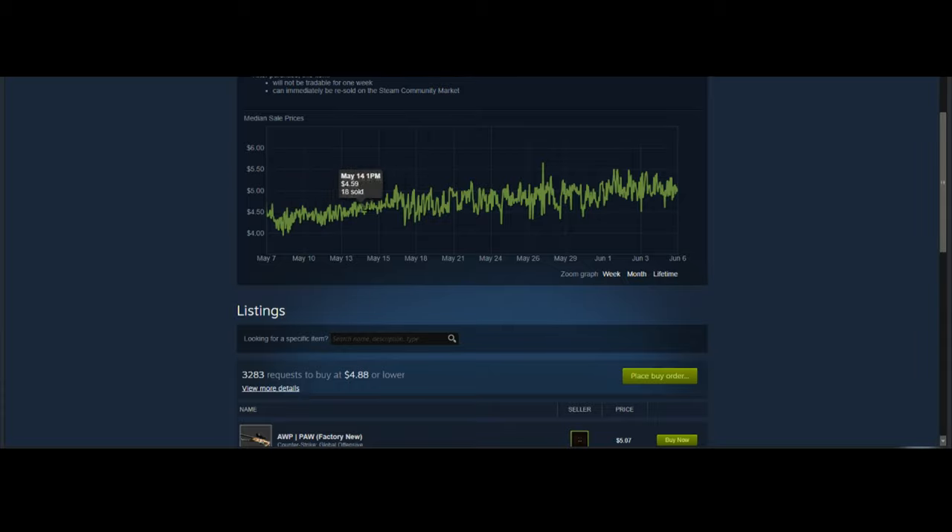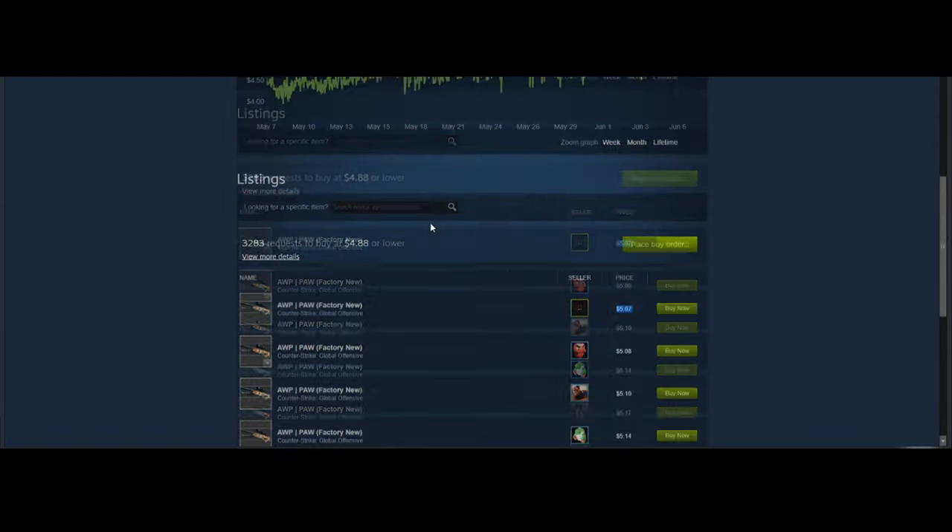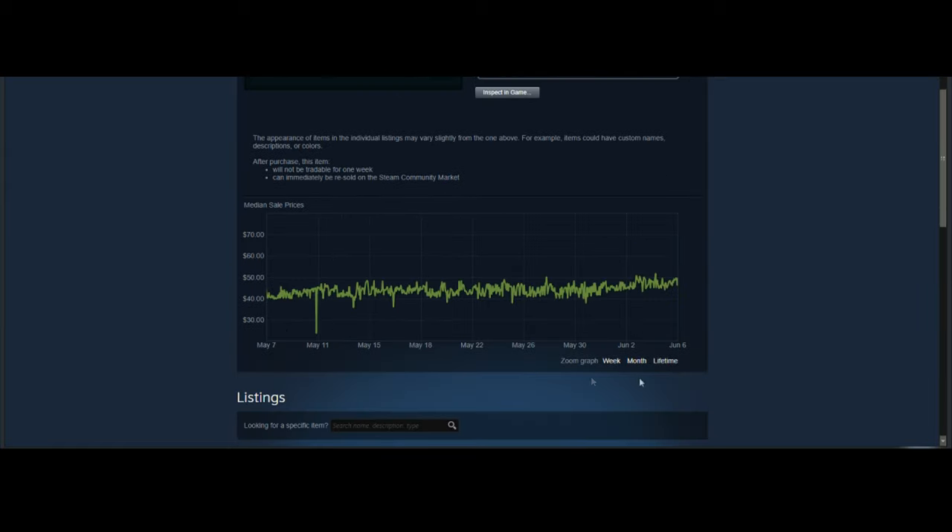The third skin on this list is the AWP Paw — a really good option for pretty much the same reason as the others: high volume, a lot of them in circulation. A lot of people go for the AWP Paw as a play skin, especially those who don't have a ton of money to spend. This one is definitely going to be sold at very high volume during the Steam Summer Sale.